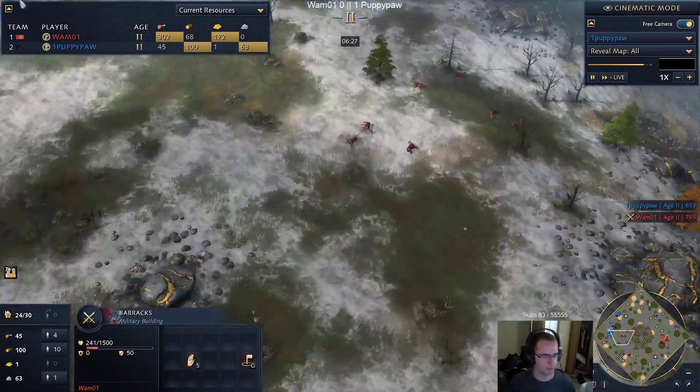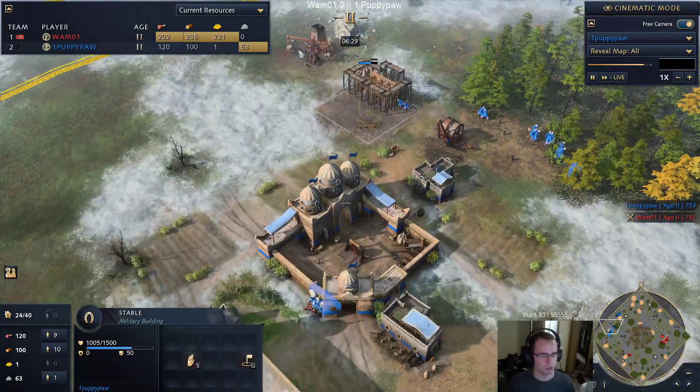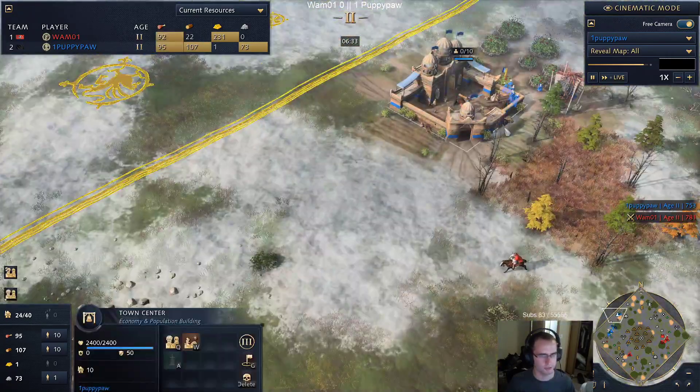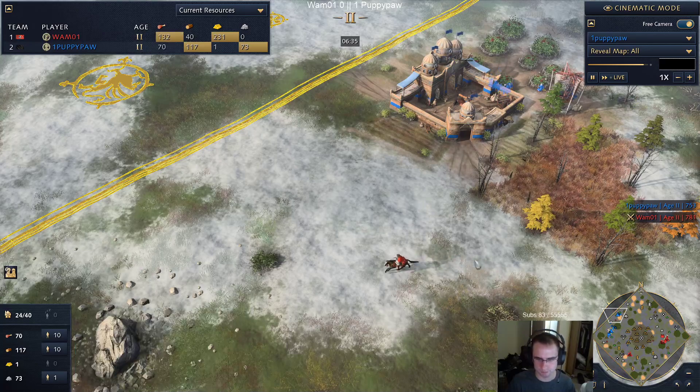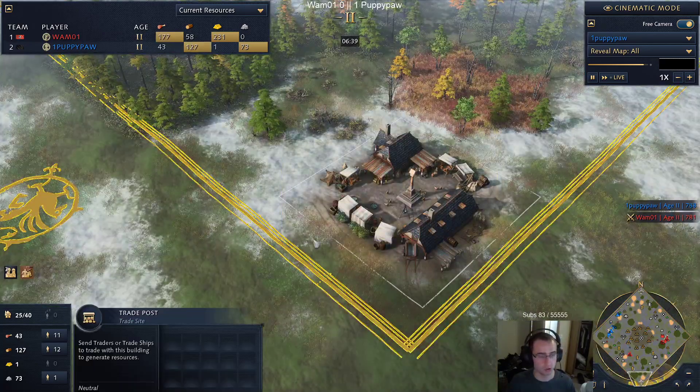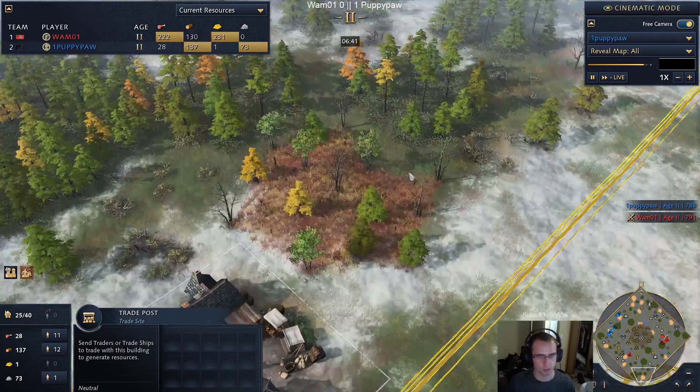As you can see, Wham is going to be very aggressive here. He's not going for double broadaxe - I have seen more and more Rus players kind of go away from that recently. We're going to see two archery ranges and a barracks. Puppy is going to go for a stable and he does have a second TC up and running.